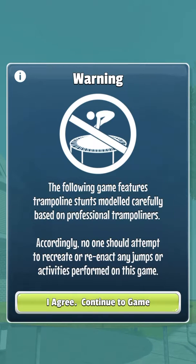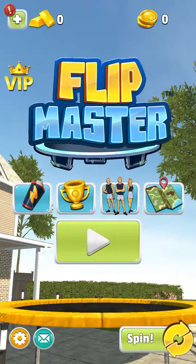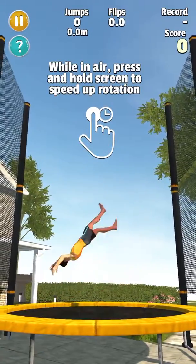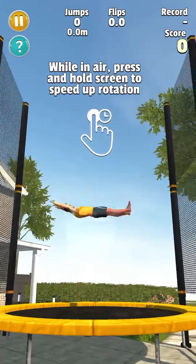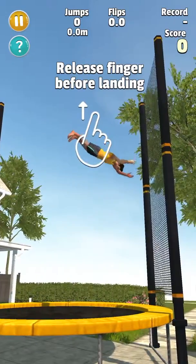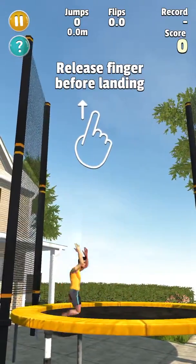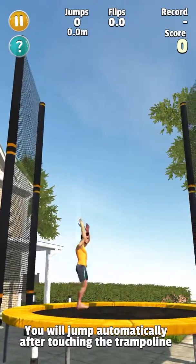The following game features trampoline stunts modeled carefully based on professional trampoliners. While in air, press and hold the screen to speed up rotation. Release your finger before landing. You will jump automatically after touching the trampoline.